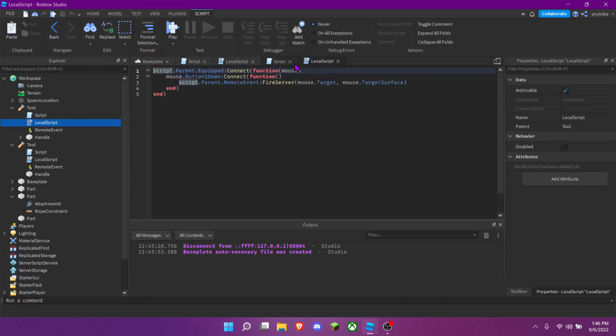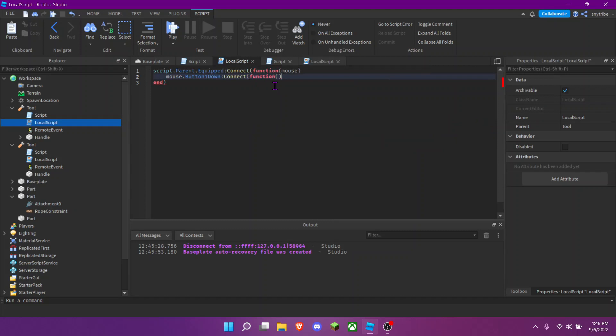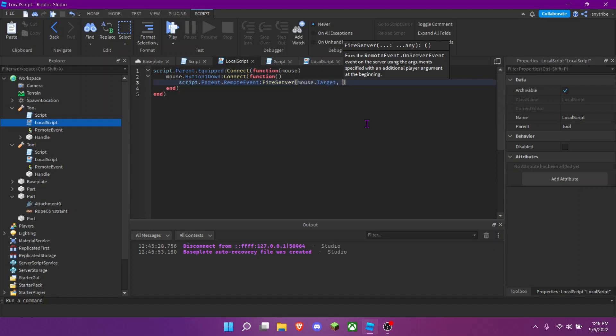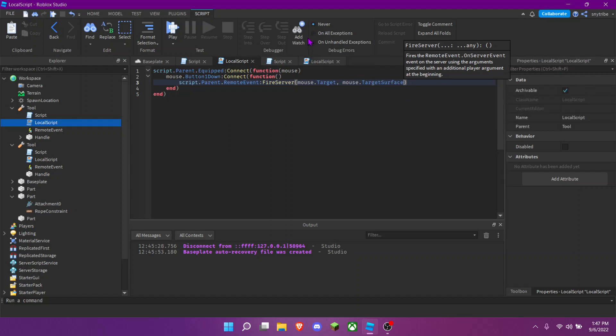It was Down — MouseButton1Down — and then Connect function. Then script.parent.RemoteEvent:FireServer, with mouse.Target and mouse.Target.Surface passed in.